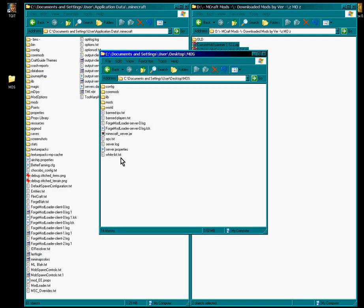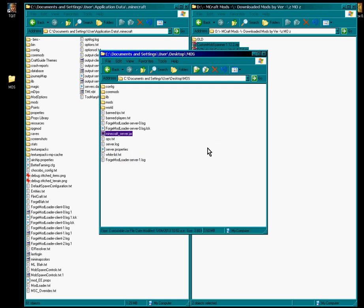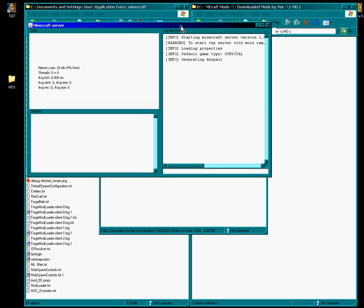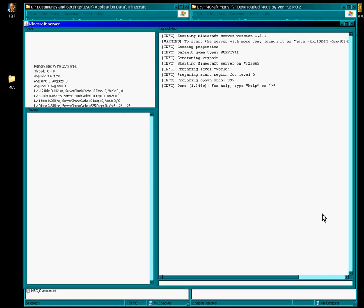Come out of mods and go to the server jar, right-click it, open with, and it will now run again. Don't forget — lots of people still ask me this — you must have MoCreatures installed on your client or your own single player to be able to connect to this server. If you don't have it, it won't let you connect and you'll get an error saying what's wrong or what's missing.